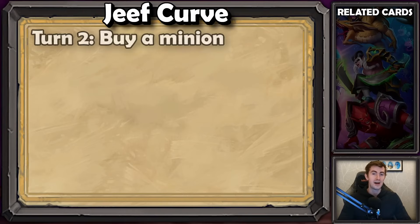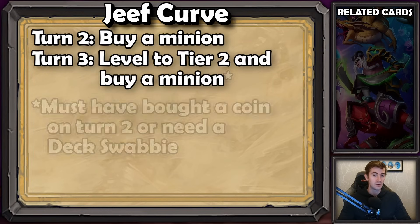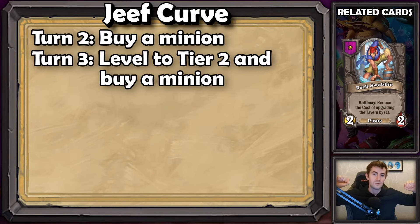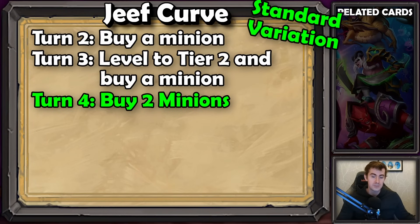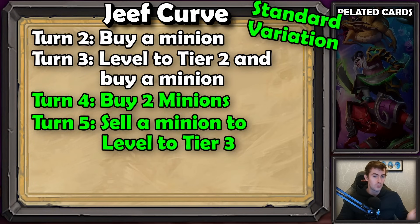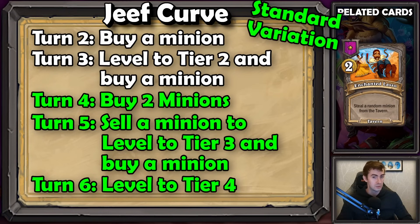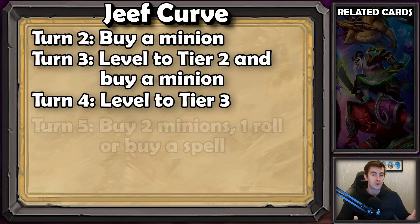Jeef curve. For this curve, you're going to buy on turn two instead of leveling. Then on turn three, you're going to level to tier two and also buy a unit. You will need to have either bought a coin on the last turn or have a deck swabby to be able to do this. Originally, Jeef curve was used to go straight to tier three on turn four because leveling will cost six gold and you will have six gold on that turn — pretty clean. However, you can choose to move into the standard curve from this position if you have a great shop on six gold. Or you follow the normal Jeef curve and level to tier three on six gold, then start buying good three-drops.